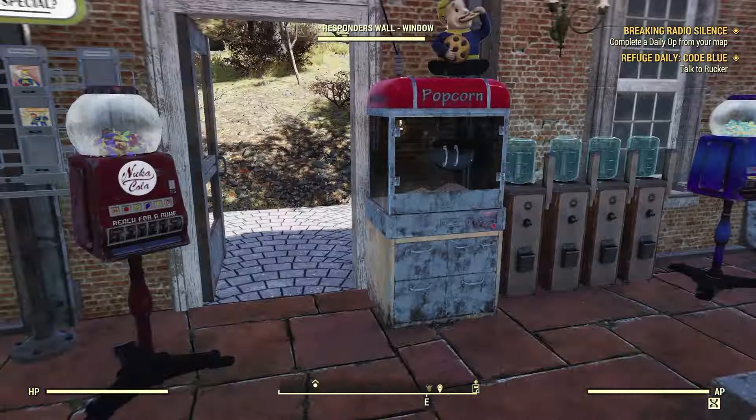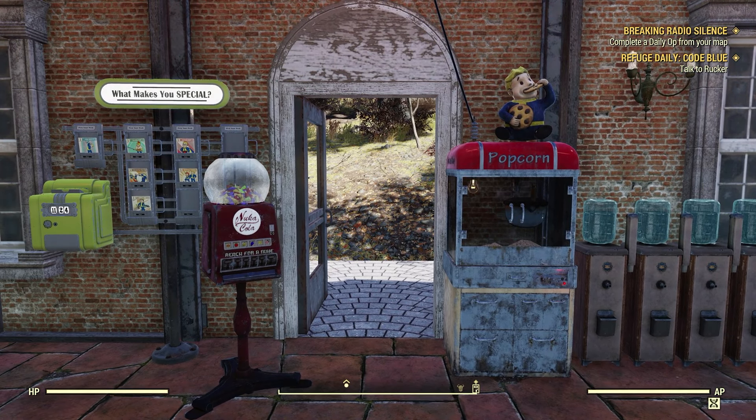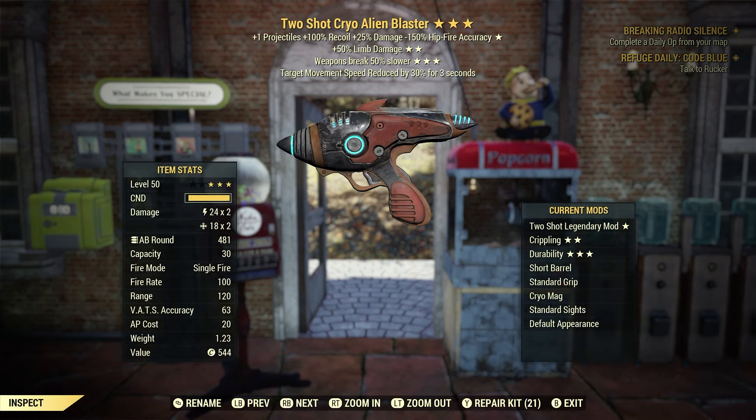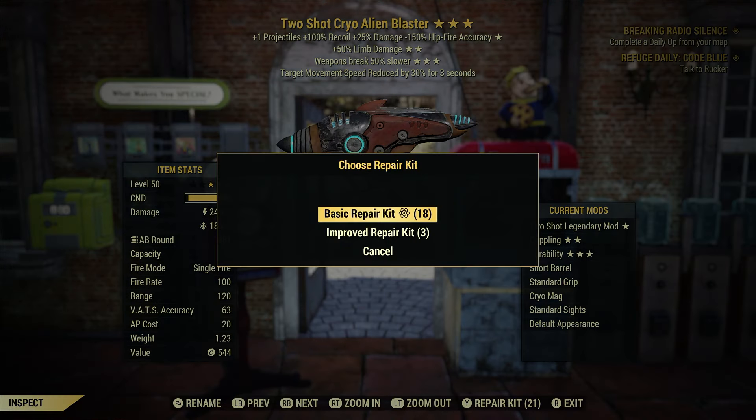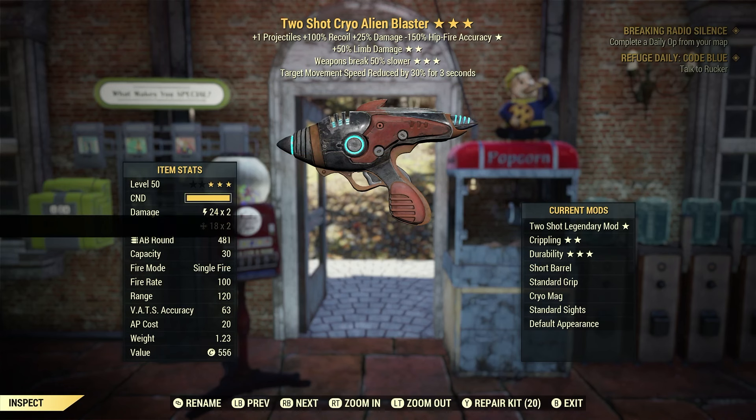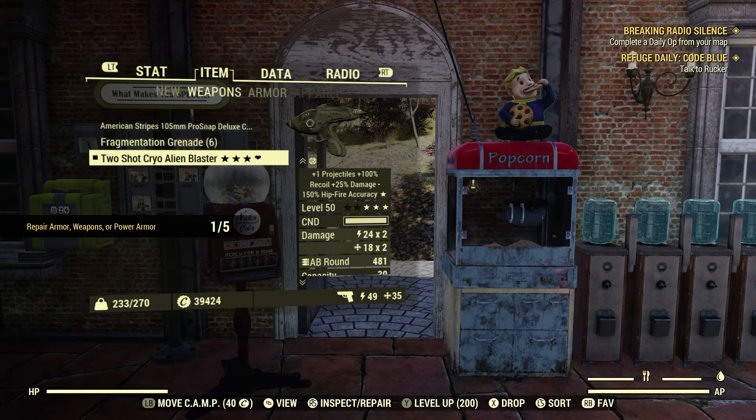There are a couple of ways you can use repair kits, or you can repair your armor, weapons, or power armor. Let's open up the Pip-Boy and slide over to weapons. This alien blaster is below 100%, so I can repair it now. Out in the field with no Tinker's workbench nearby, you press inspect and repair — in my case it's RS — which brings up this screen. Then select repair kit — Y for me — and it'll give you a choice of basic or improved repair kit. Basic repair kits repair your item up to 100%, and improved repair kits repair up to 150%. Let's use this basic repair kit — there we go, up to 100%. That counts: one for five.